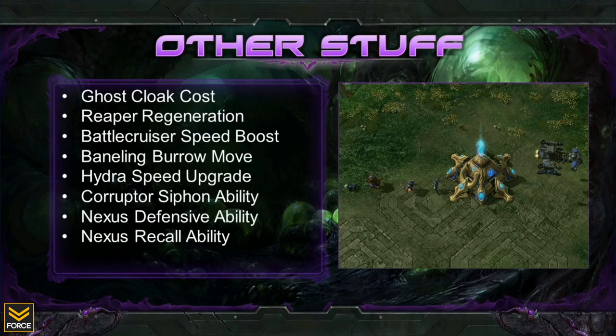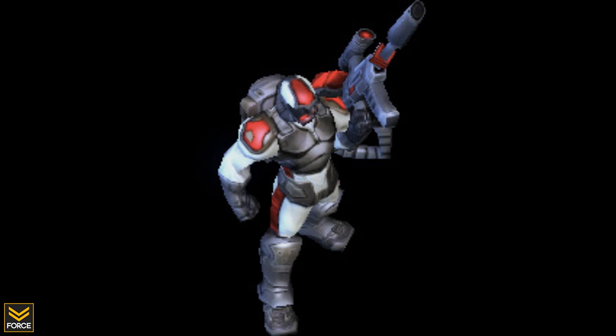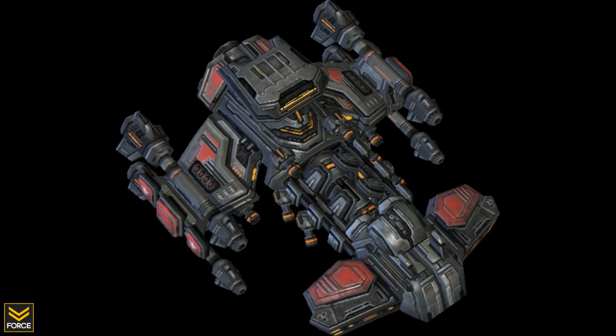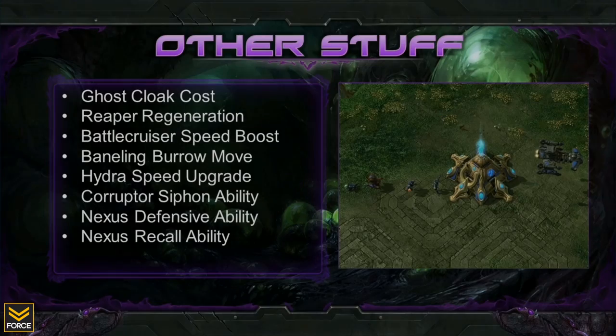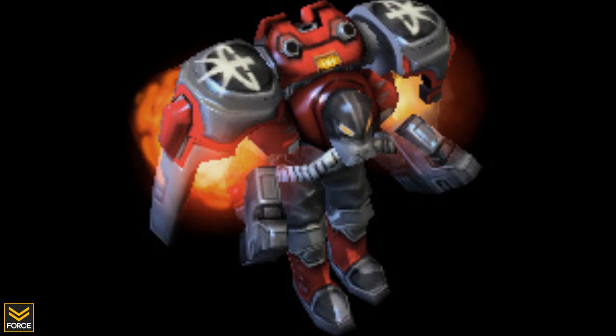Terran players will also see changes to their units' abilities in the upcoming expansion. The Ghost Cloak will be modified slightly — it is no longer a toggle effect; instead it will be a one-time energy cost that lasts for a specific duration. The Battlecruiser will be gaining a speed boost ability called Redline Reactor, governed by a cooldown. Finally, the Reaper will no longer have a special building attack, but instead will have health regeneration that increases while out of combat, allowing you to quickly move in, do some worker harass, leave the base, and then regenerate the Reaper's health.